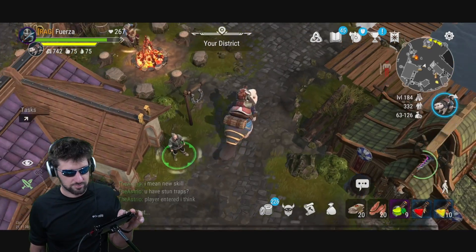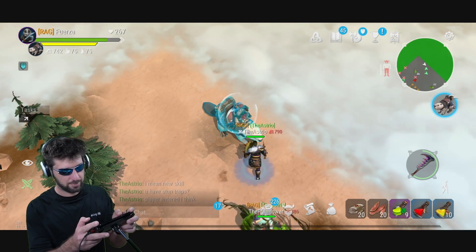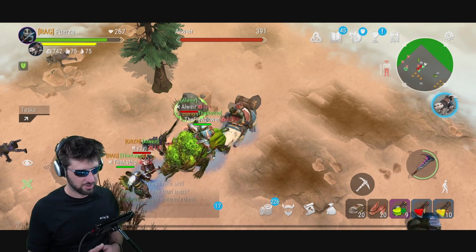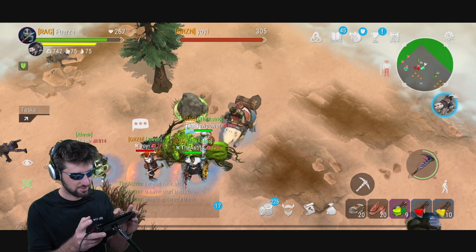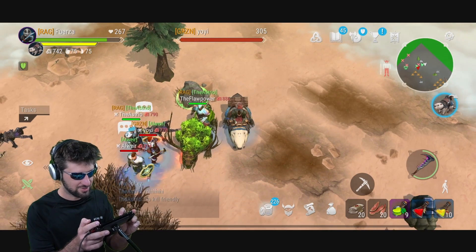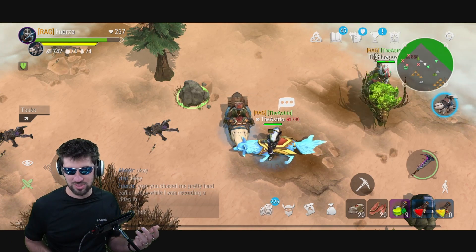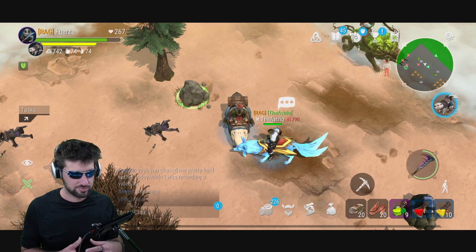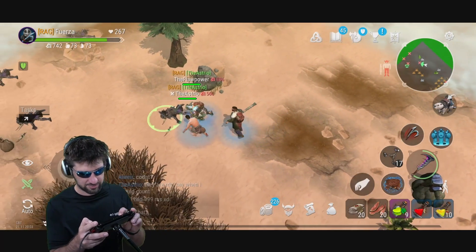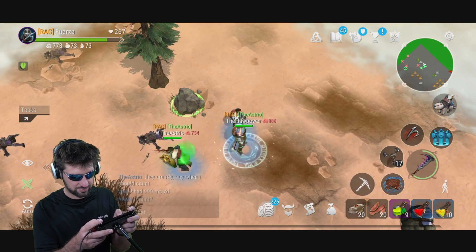There are players here — they want to 2v2, let's do it! They've got legendary shields. Yo-yi was tryharding me earlier — he is very good at PvP. I told them to come to see the new skills. Did you use the skill on them? Use it on them! I have a 10-second cooldown. It's only two damage — it's really not that good.